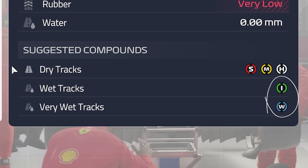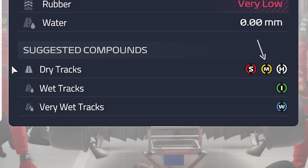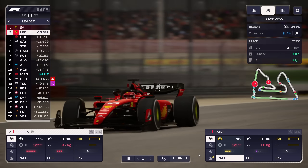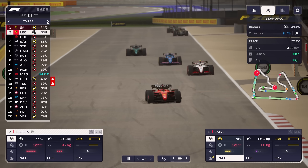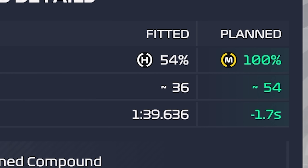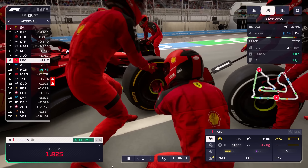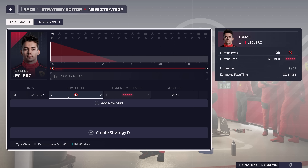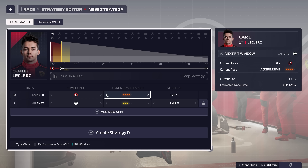In dry weather, you'll want to use one of the other compounds, ranging from soft to medium to hard. The harder the tire, the more laps it'll last before it starts to impact lap times. As a tire gets worn down, it becomes less performant. On the flip side, the softer the tire, the better it performs under peak conditions. A soft tire will give you faster lap times than hard tires, but only for so long. Eventually, the wear on the softer tires makes them worse than a harder tire that's been going for the same number of laps.